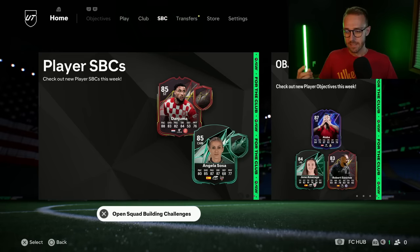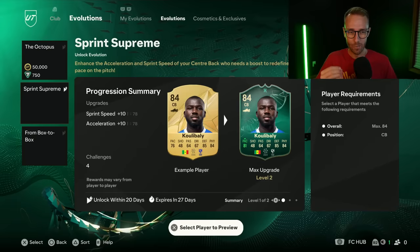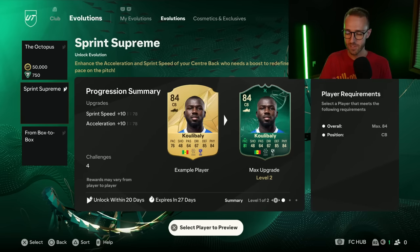That was our SBC content yesterday. What really got people excited was the evolution section — it was the Sprint Supreme evolution. None of us were expecting this. We had leaks that a center attacking mid evo was going to drop, and then it didn't. But this evo honestly is kind of sick, because the new system upgrades cards by their individual stats with the new maximums and player requirements.